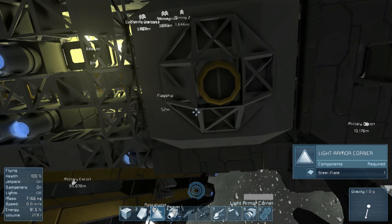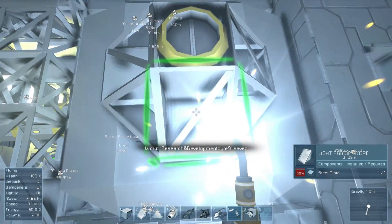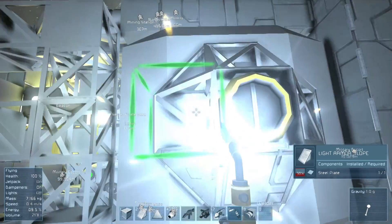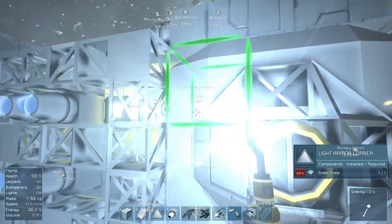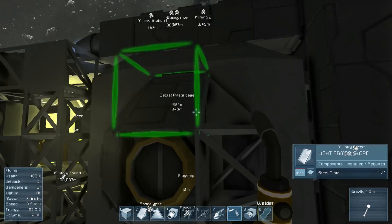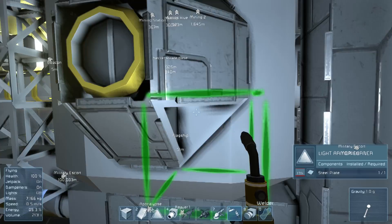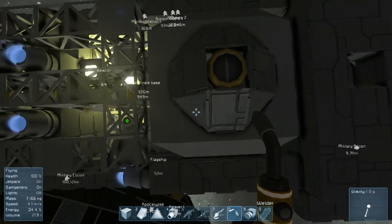I'm actually building a cover around our waste ejector — I'm so sorry, this is just so crass — but it's effectively the 'pooper' for this ship, because it just removes unwanted materials from the cargo hold. It's actually quite an effective thing, but keep tuned because we'll work on this and make it even more awesome.